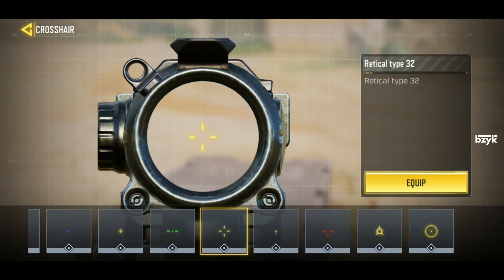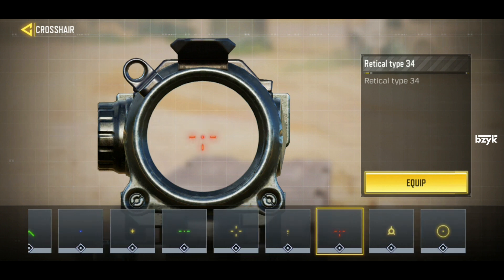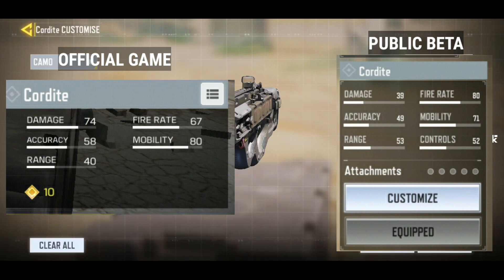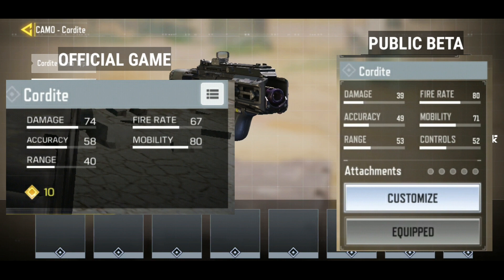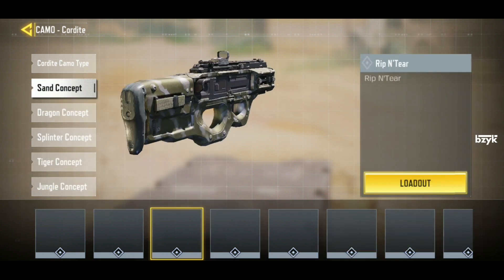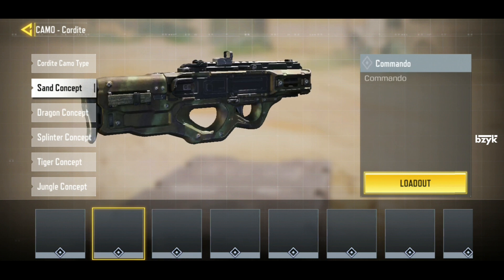The Code 8 is a weapon everyone is using in the game, but with its stats showing here I can say that the damage of the gun is very drastically reduced. I think it is probably because Call of Duty Mobile wants to feel more realistic towards real life weapons. But anyway, I will do as many videos as possible about the new changes coming to Call of Duty Mobile, so stay tuned for that.